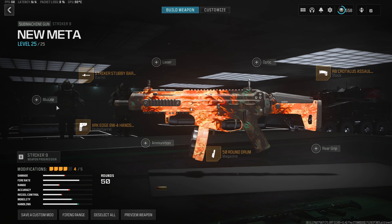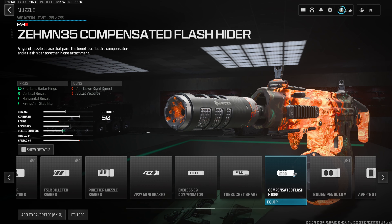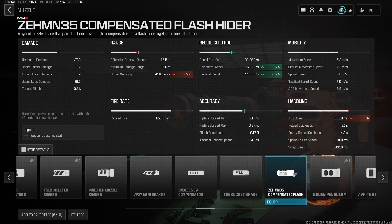For the fifth and final attachment, my favorite muzzle in the game right now: the Zemin 35 Compensated Flash Hider. It fits perfectly on any build — giving a 5% decrease to horizontal recoil and 15% to vertical recoil. The numbers feel like they understate how good it actually is; it feels like a much bigger recoil buff, all while only adding a 4% increase to aim down sight speed. So this gun is going to have absolutely zero recoil but still stay very, very quick.